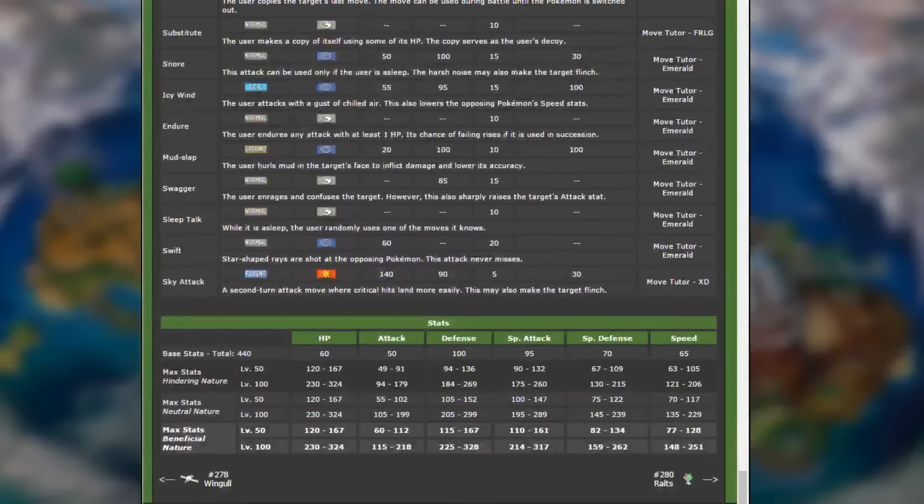Taking a look at Pelipper's stats: HP is 60, but that can be worked with. Attack is 50. Defense is 100, so I would suggest dumping EVs into Defense and HP. Special Attack is 95 — it has been buffed up from 85 in previous games to 95 in this game. So Pelipper is a very viable Pokemon to use.